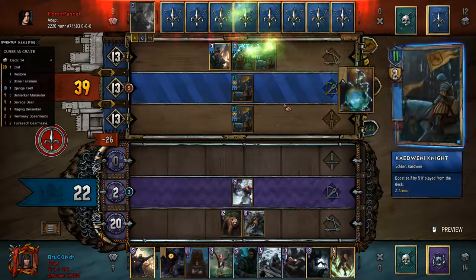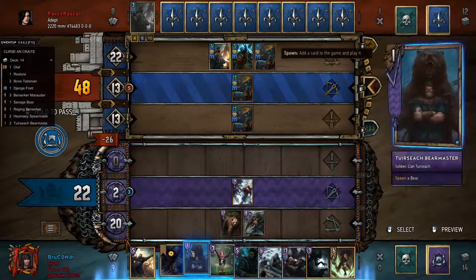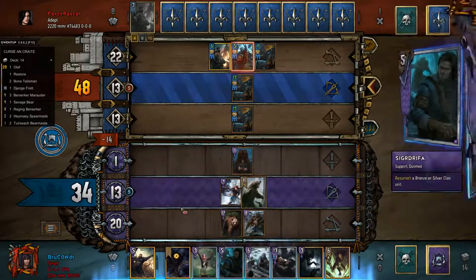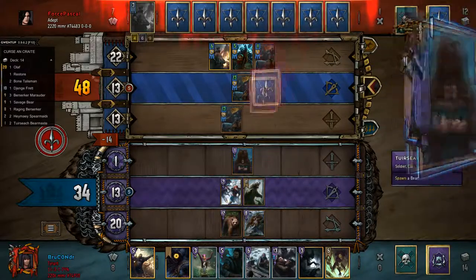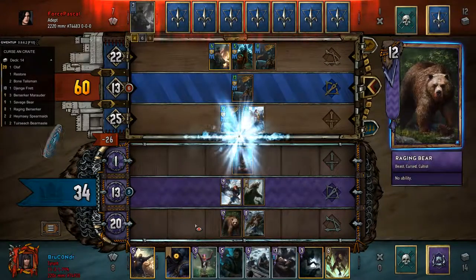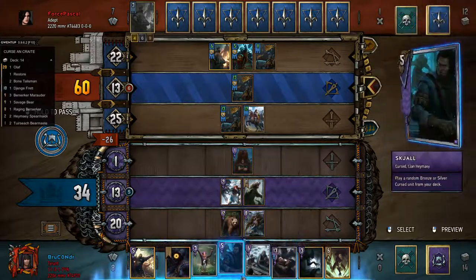Let's see if he's coming up. A lot of armor. Bear Mask pretty much just spawns a bear, so we already have two bears down for Olaf. Do we want to pass here or what are we going to do?